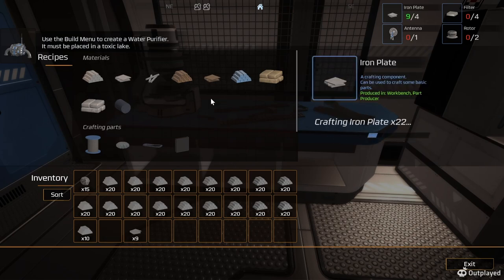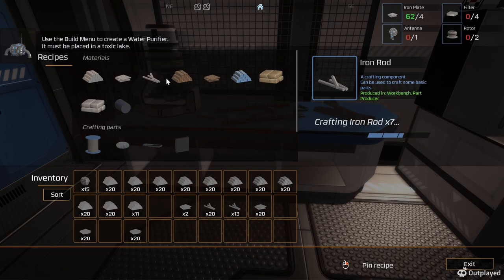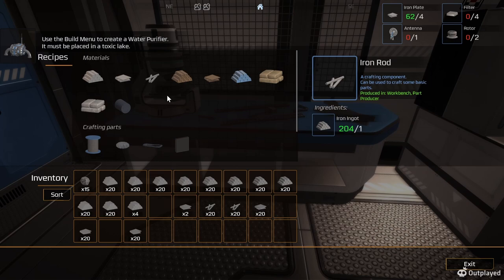I wish you could walk away while it does it. I like how fast it is, but it makes me have to stand here when I could be out doing other stuff. So we need filters - we need to build the filters, the rotors, the antennas. I was thinking: if I build two crafting stations - but the thing is, what's the point? You can't walk away, it has to build it right at the time.